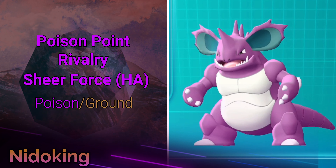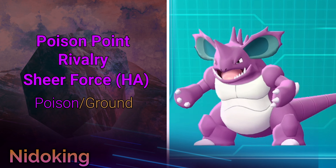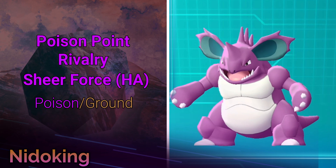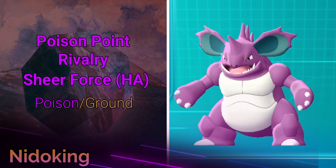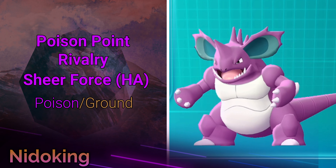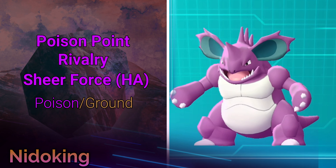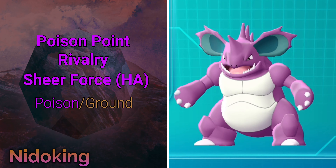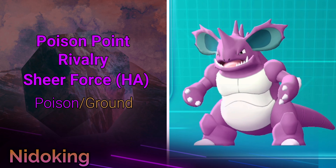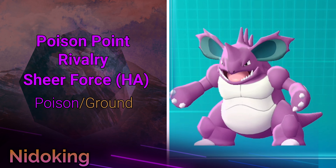With Rivalry, he does 25% more damage attacking the opposite gender — for example, attacking a Nidoqueen — but 25% less if attacking the same gender, like another Nidoking. Sheer Force increases the damage of any attack that has a secondary effect by 30%. So Poison Jab, which can poison, gets a 30% damage boost — and that's not including his STAB bonus on top of it. With Sheer Force and Rivalry together against the opposite gender, he hits incredibly hard.